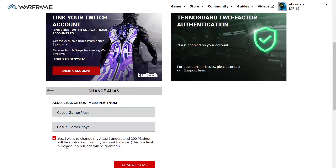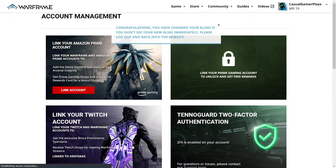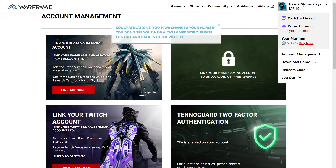In the final step, press the Change Alias button. That's all to it. And as you can see in the top right corner, my username, or alias if you will, has already been changed.